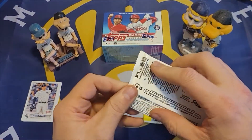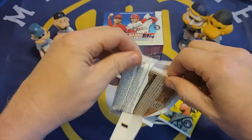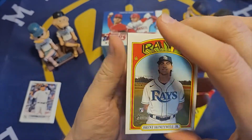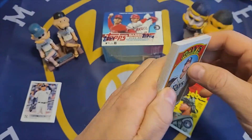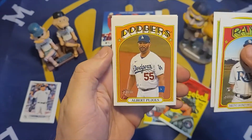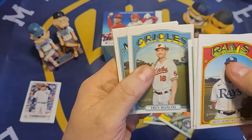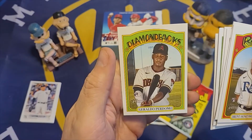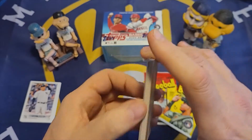Next is the Topps Heritage 2021 High Number, which I have opened on the channel before. This uses the 1972 design and is similar to an update set. We get a Brett Honeywell rookie card, Ashton Goudeau rookie card, Albert Pujols with the Dodgers, Aristides Aquino, Victor Caratini, Trey Mancini, Taylor Trammell rookie card, Andrew Benintendi, and Geraldo Perdomo rookie card.